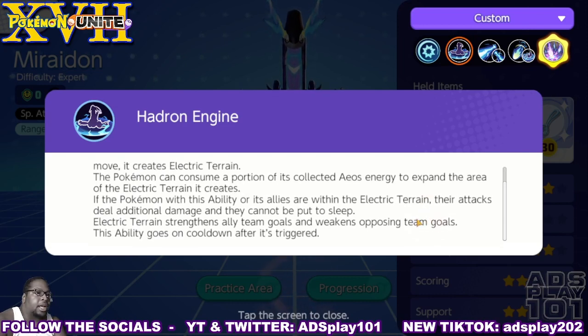If the Pokemon with this ability or its allies are within the electric terrain, their attacks deal additional damage and they cannot be put to sleep. Electric terrain also strengthens ally team goals and weakens opponent's team goals. This ability goes on cooldown after it's triggered.